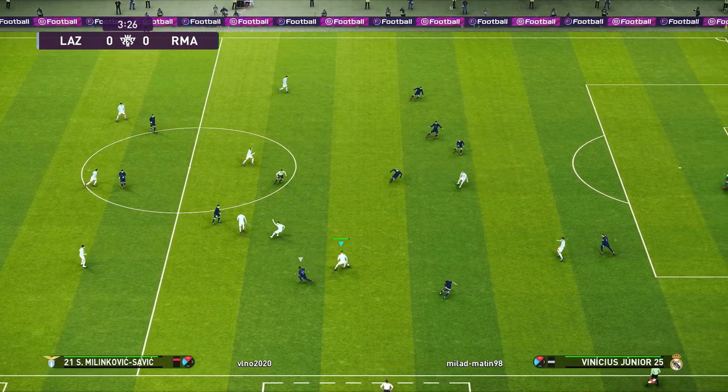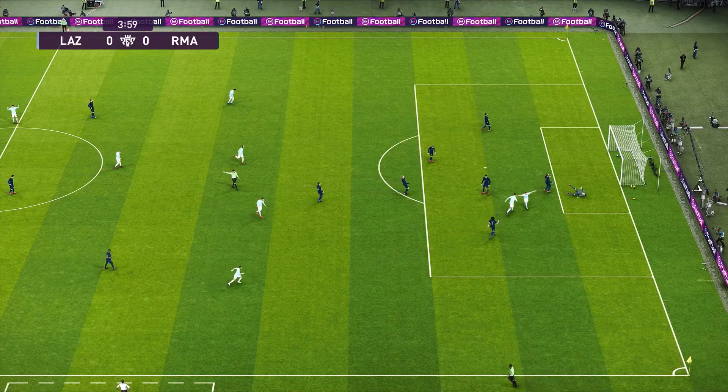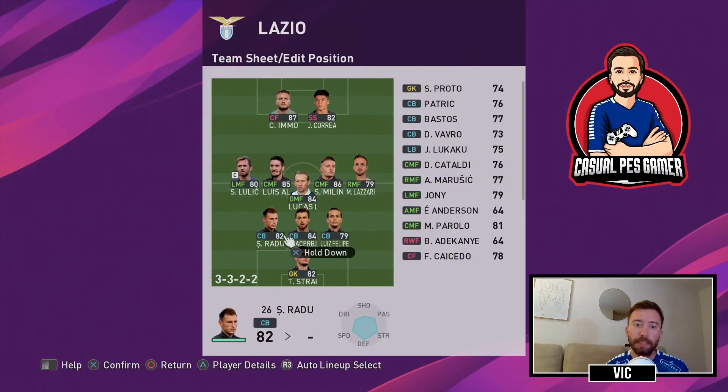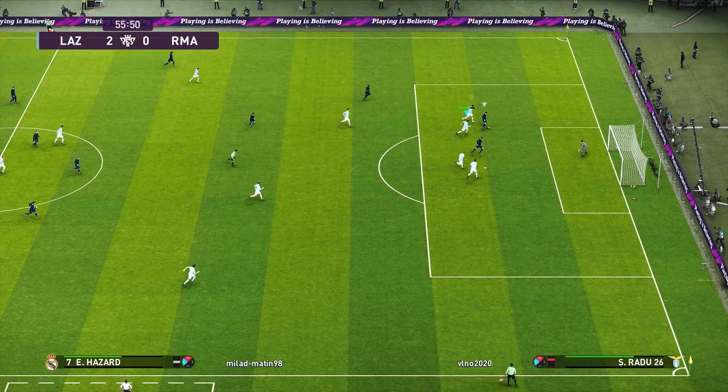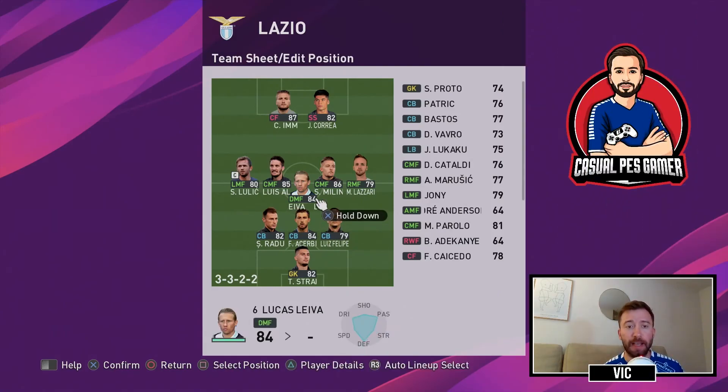So let's start by taking a look at the squad, the 3-5-2 formation, and the tactics they use in the game. The default lineup will probably look like this: you have Radu, Acerbi, and Luis Felipe in front of Strakosha. Then you have Lukas Leiva as the anchor in midfield. From left to right in the midfield you have Lulic, Luis Alberto, Milinkovic-Savic, and Lazzari. And on top you have Joaquin Correa and Immobile.